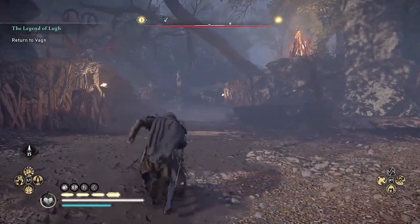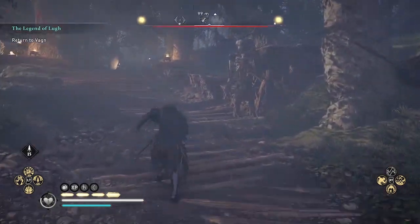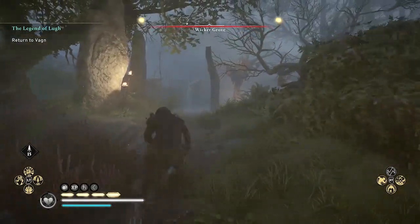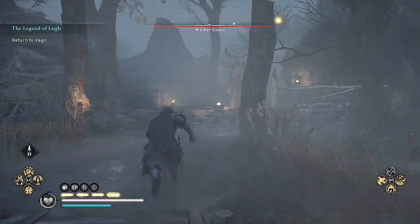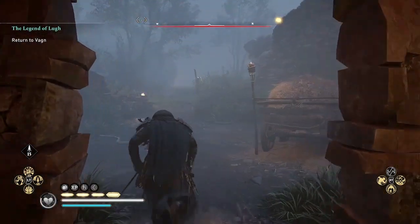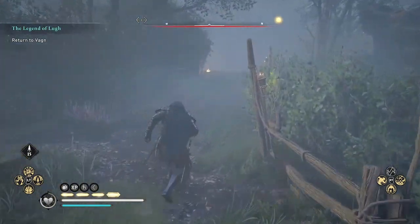Those are the two pieces of armor in the river Burpa. To unlock the second river — the river Erif — where you'll find the other three pieces of Lug's armor, you'll need to find the river clue that is here in Wicker Grove. Come to Wicker Grove to find the clue that's going to unlock the next river. I had a hard time finding this clue, so I'm showing you the path all the way from your longship to the room where you can pick it up.